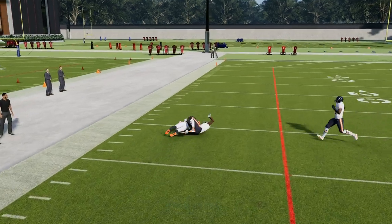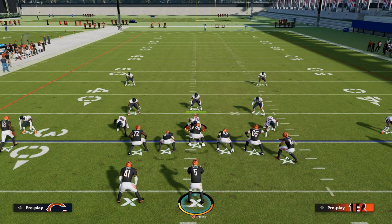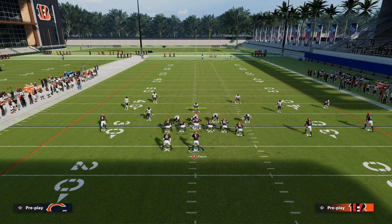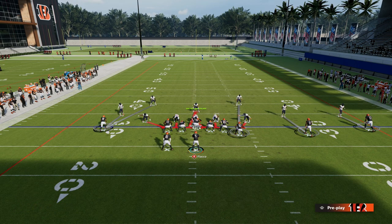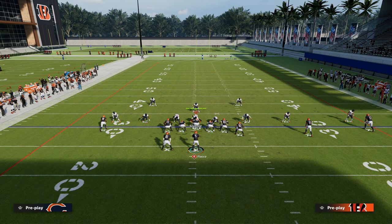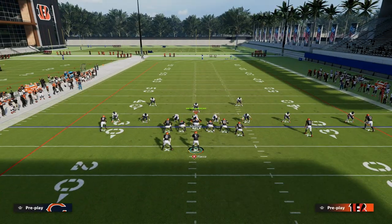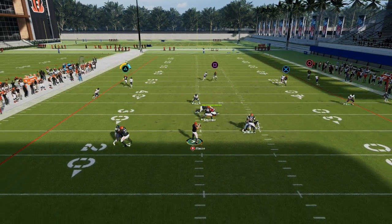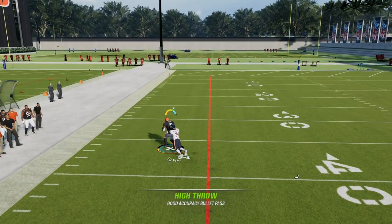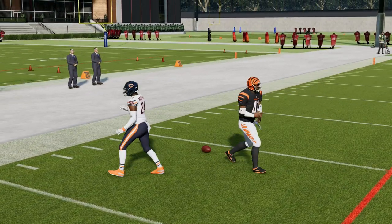Just highball, freeform, up and over the top of the defender. If they're doing a scissor adjustment, this can be really effective. The scissor adjustment is basically where they take that safety and man him up on the inside or solo receiver, and then they man this other guy up — people do this from bunch formations all the time. This seam wheel to Keith Byers — if they don't have zone over the top — is almost always going to be a big play. Highball, freeform, up and over the top, and you can see how consistent that throw is.